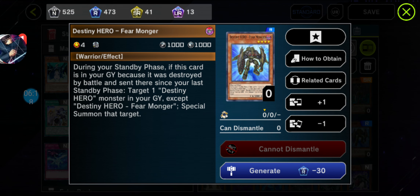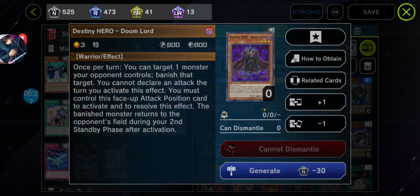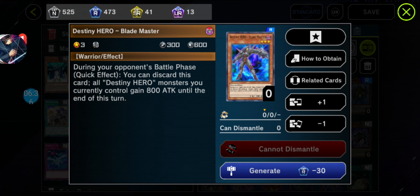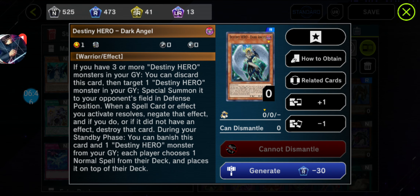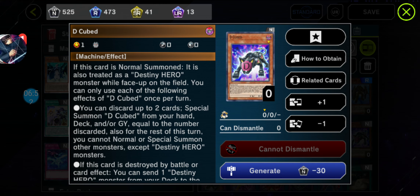Moving along. We got Destiny Hero Fearmonger. And we got Destiny Hero Dunker — shown with the Field spell Clock Tower Prison. This one too: Doomlord — Destiny Hero Doomlord, level 3. Got Destiny Hero Blade Master. We got Destiny Hero Departed. And got Destiny Hero Dark Angel — okay, it's a female. Got a card that's basically the counterpart of the Elemental Hero version, apparently a dog counterpart from the Elemental Hero card effect.